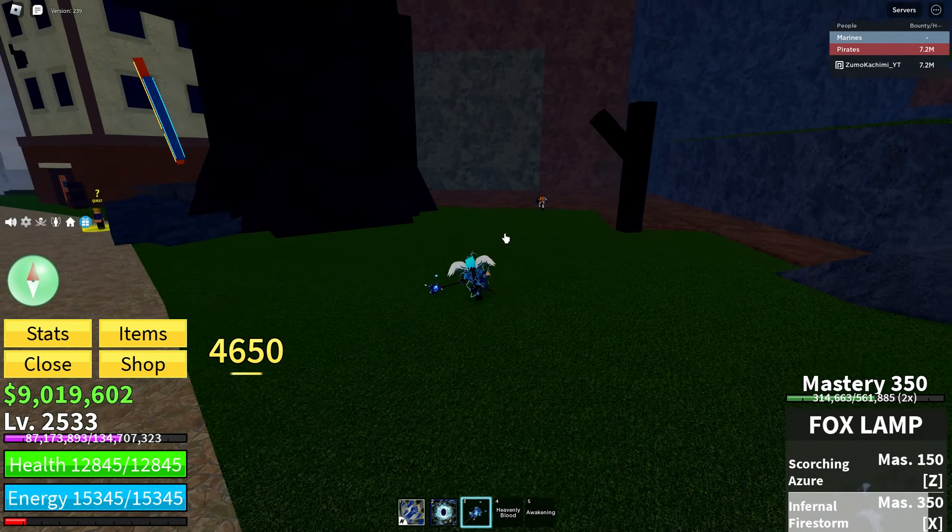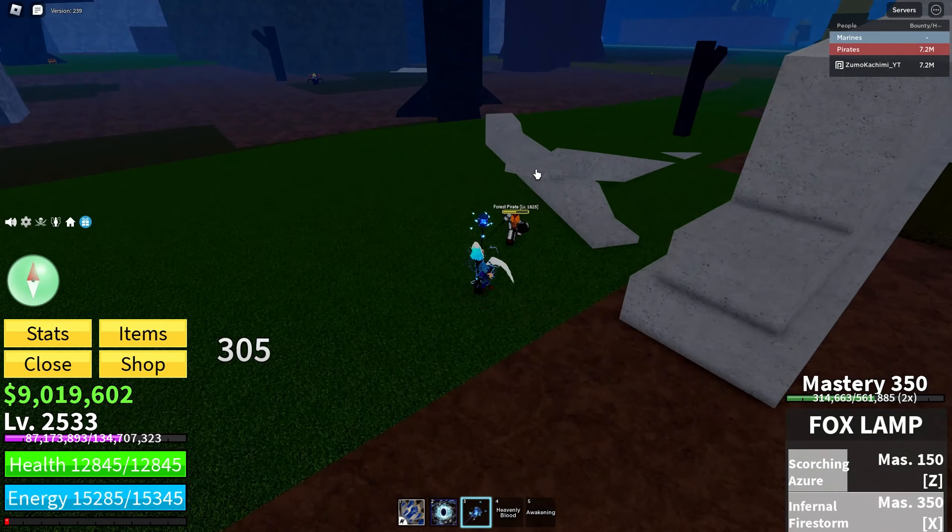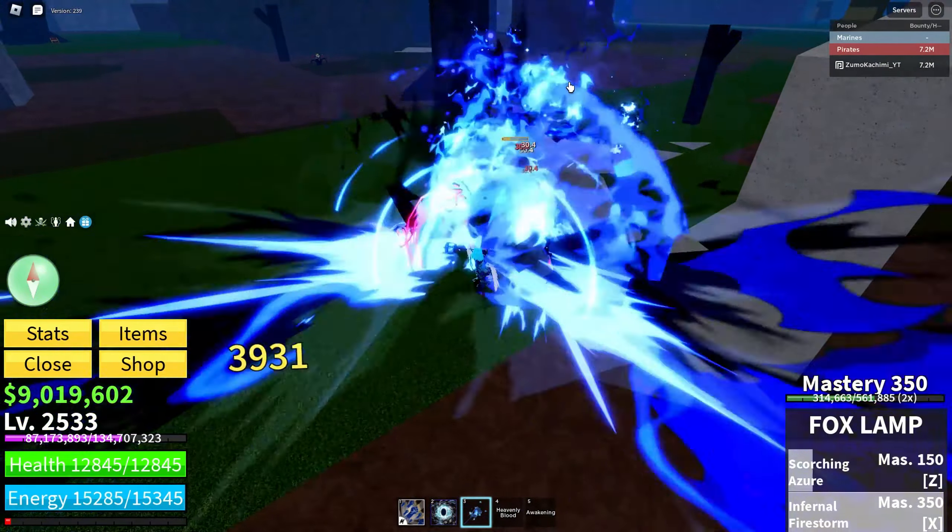The movement is not great — this is the dash, and it's just not really that great in my opinion, but the damage is good. I'll show it one more time. You don't have to hold the Z-move, it's the same damage. It looks maybe different because those things get bigger, but it's not more damage as you can see. So that's basically what the Fox Lamp does.